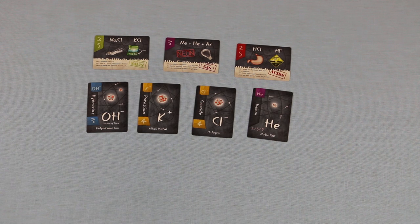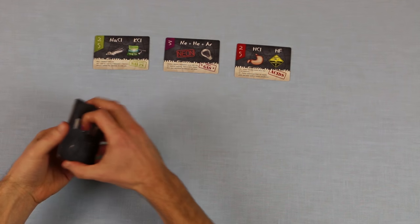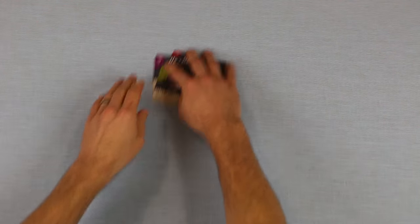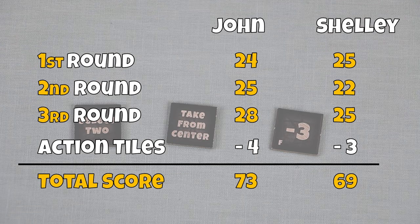Once points are scored and recorded for that round, collect all drafting cards and compound goal cards, and repeat the game setup for the next round of gameplay. At the end of the third round, the points for all previous rounds are added together, and points lost from exhausted action tiles are subtracted. The player with the most points wins the game, and that's how you play Ion.